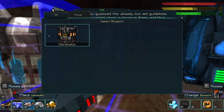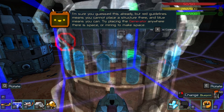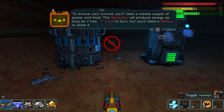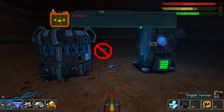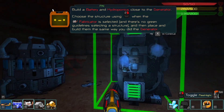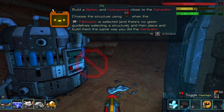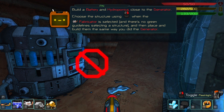The blueprint node - the generator - is built! A little bit of stats: it generates 15 power a second while fueled. You need a steady supply of power and food. The generator will produce energy as long as it has coal. You'll also need a battery to store it. So we need to make a battery and hydroponics, placed close to the generator.